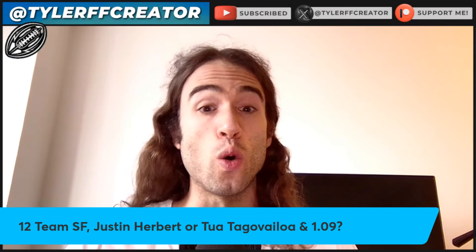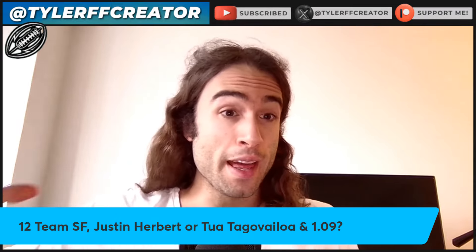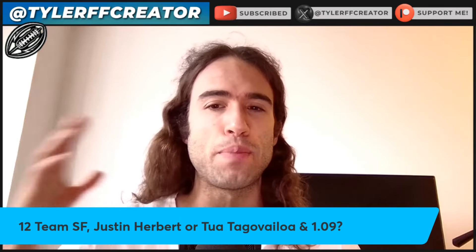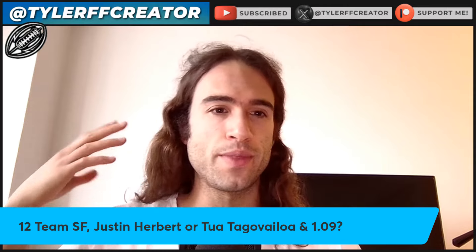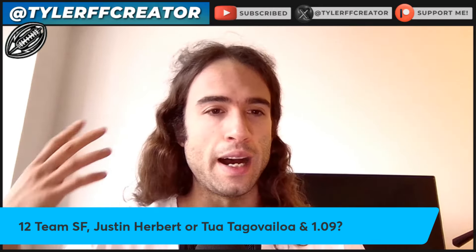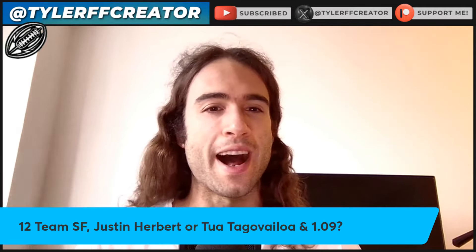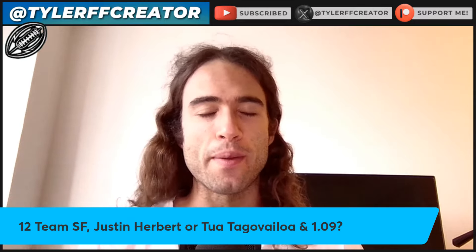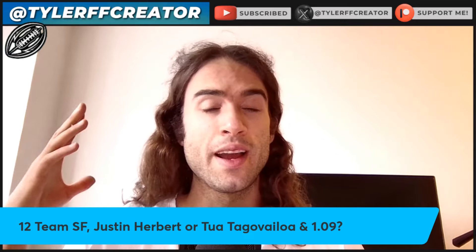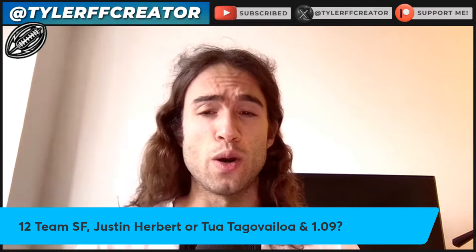12-team super flex: Justin Herbert or Tua Tagovailoa and the 109 rookie pick. For me, that 109 kind of seems like a critical pick here. I like this year's rookie class a lot, but by then the four quarterbacks — Caleb Williams, James Daniels, Drake May, and J.J. McCarthy — three wide receivers, Marvin Harrison Jr., Malik Nabors, and Romo Dunze, and of course Brock Bowers, will all be gone. So at 109, you're probably getting someone like Brian Thomas Jr., maybe a running back riser, maybe X-Worthy. The problem is I'm just not sure if that 109 is premium enough to make the difference between Tagovailoa and Herbert.